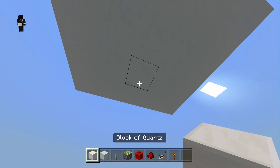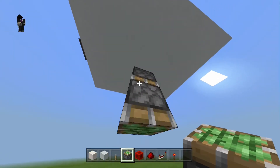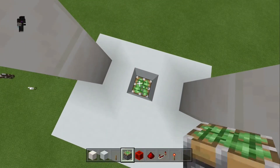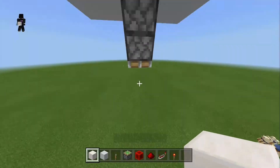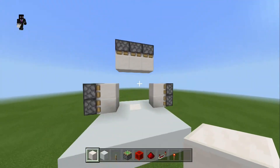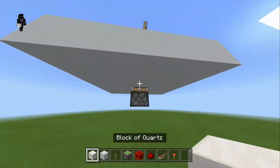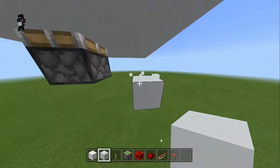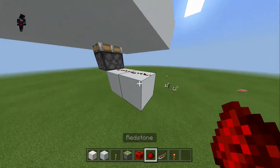Now we go underneath and place another door block here, add two sticky pistons down, then come around the top and place one facing upwards, place the block back on, and remove the bottom one. Then we place a lever here with a block underneath, break that, and take the redstone over to here and add redstone dust.